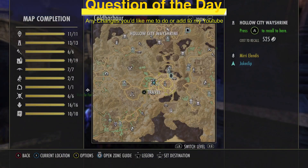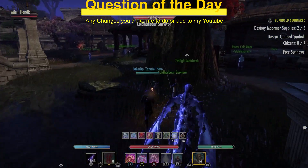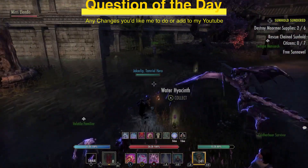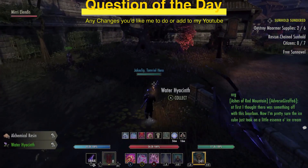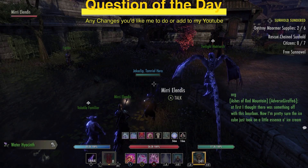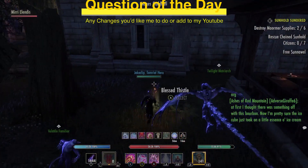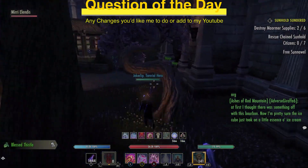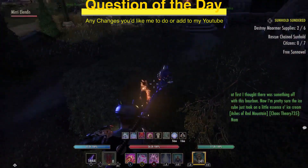Before we talk about what exactly you should be making, let's talk about where I am. I'm in the Hollow City in Coldharbour, and I'm going to be passively running around while I talk to you guys, picking up alchemy ingredients. As you can see from my perk, I have the ability to highlight alchemy ingredients in the overworld, which is very helpful for those of us who are normally blind and sometimes struggle to see them.